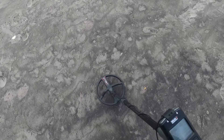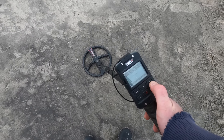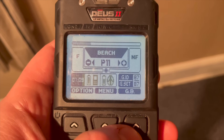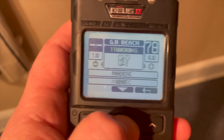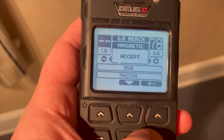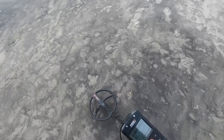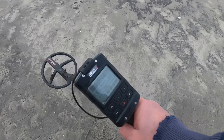One thing I forgot to mention — see the black sand here? XP thought of that and they have something to mitigate it. I've been emailing back and forth with the XP team, and one of the things that can really help you on the beach when there's black sand is if you push this button — there is magnetic accept or reject. It's actually in the reject position now. What you would do in the case of black sand? Reject. So it's going to reject all of this black sand, and the fact that we got a target right here shows that the black sand will mitigate a lot of the depth you could get otherwise.